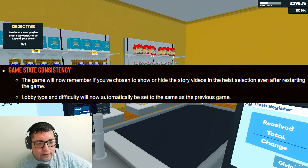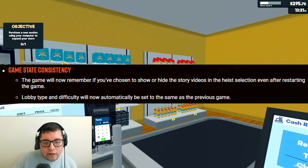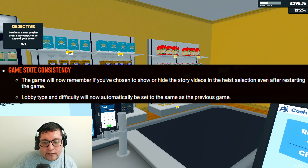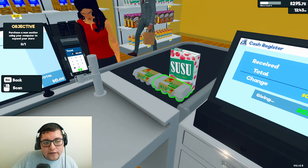Another point they mentioned is called game state consistency. The game will now remember if you've chosen to show or hide the story videos in the heist selection even after restarting the game. Lobby type and difficulty will now automatically be set to the same as the previous game. I like this change because I always forget to change the settings.